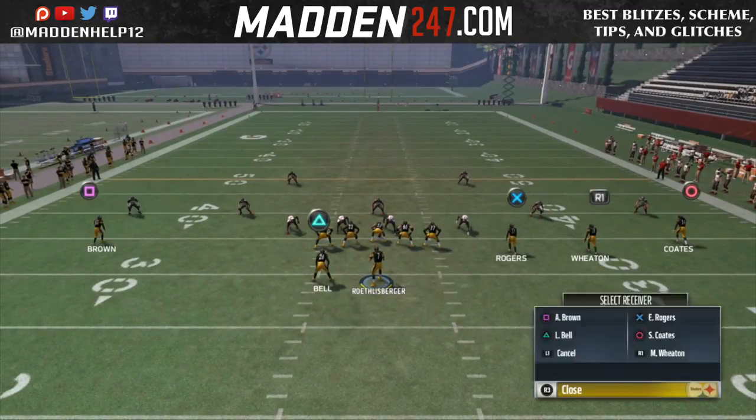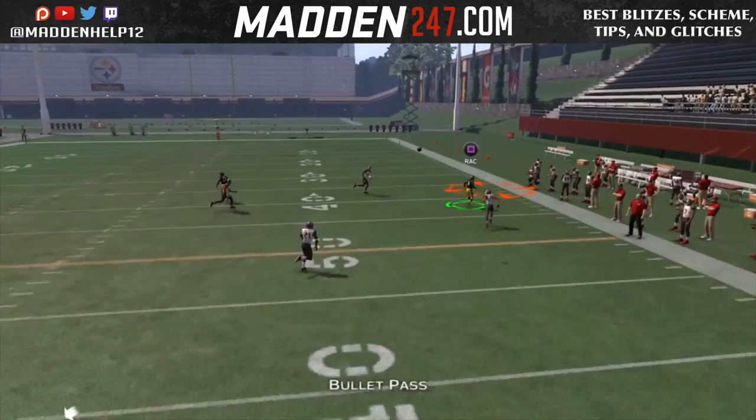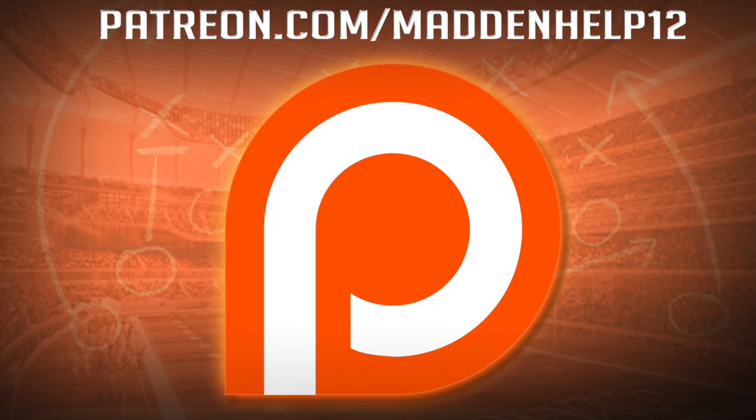So I hope you enjoyed this video on how to throw the ball against a Cover 2, utilizing this with other tips that I've given before, especially utilizing the swing route from the running back as well. If you did, please be sure to leave a like, comment, share, and subscribe to the YouTube channel. Be sure to check out Madden247.com. And if you'd like to support me directly, head on over to Patreon.com. Not only will you be supporting me, but you will be getting the best content anywhere online for Madden.